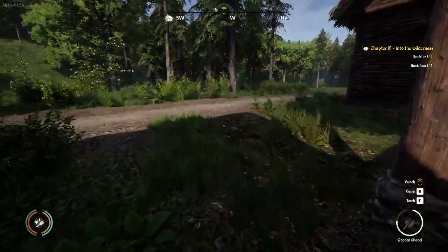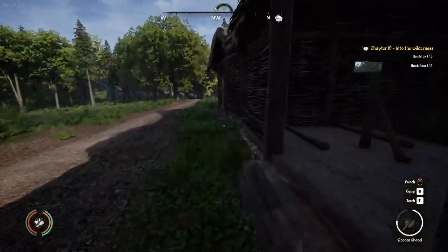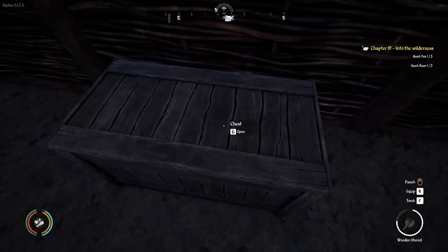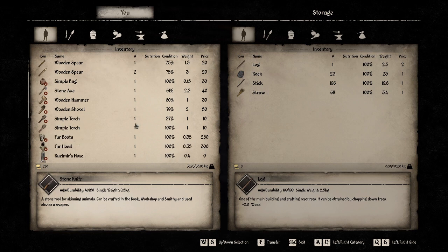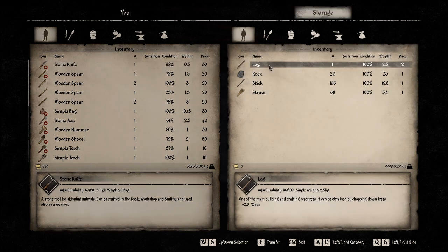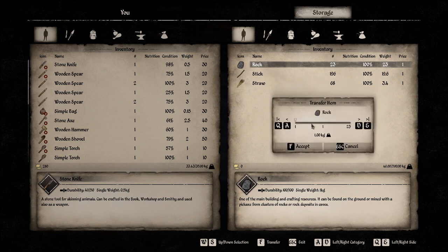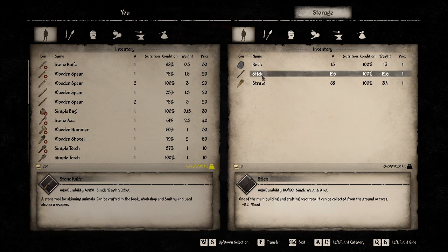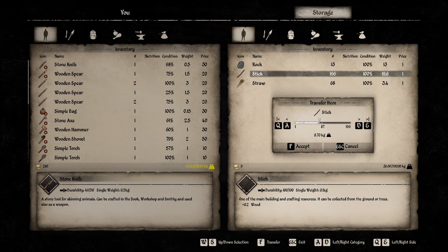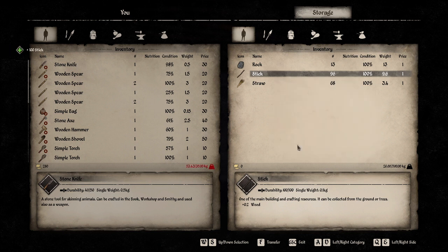Let's look in the resource chest to see if there's anything we need. Log, sticks, rocks — there are a few tools we can make. A shovel takes one log, so let's transfer the log over. Let's take ten rocks and some sticks — a hundred is a bit much, let's take fifty. We're not going anywhere fast — look how slow I move when overloaded.